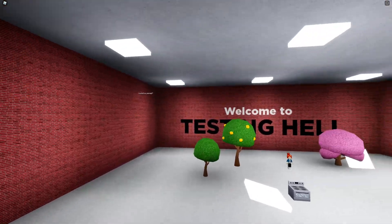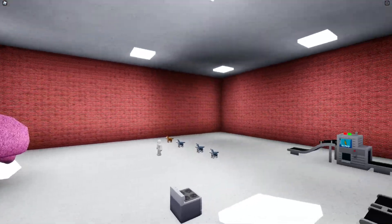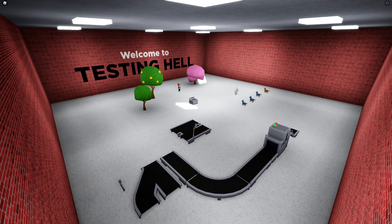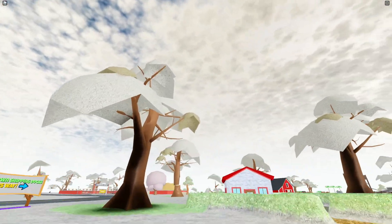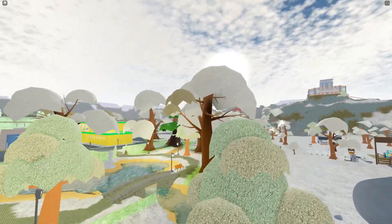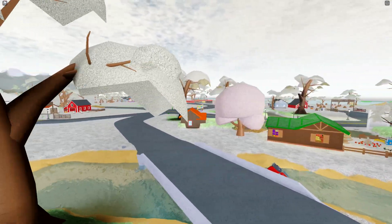Welcome to testing hell — this is really weird. It feels like you may actually see people down here, and maybe the owner expects players to come down here. That's pretty cool. So this is the secret place — probably like a facility where they run tests. Like the video if you want me to find more secret places in this game. Bye!